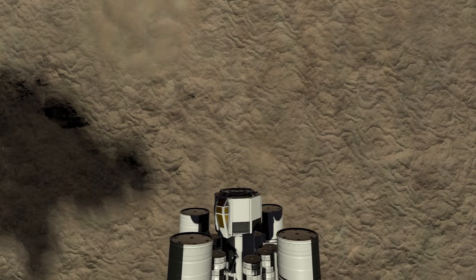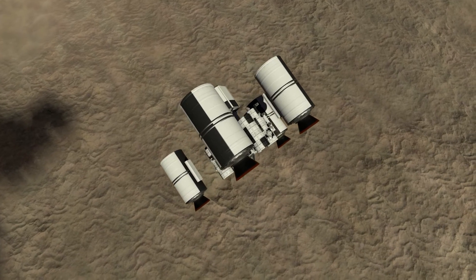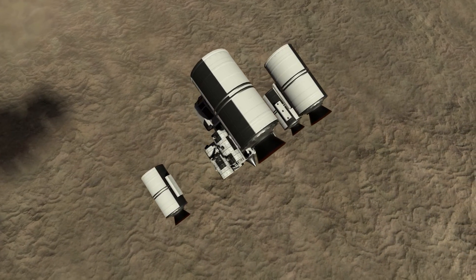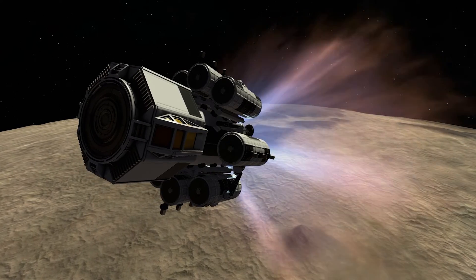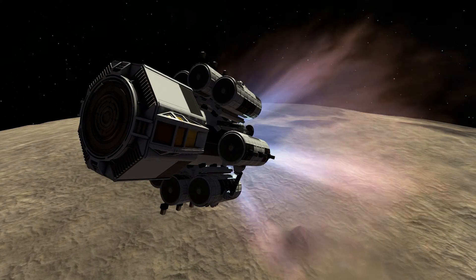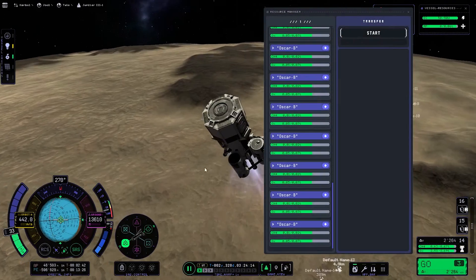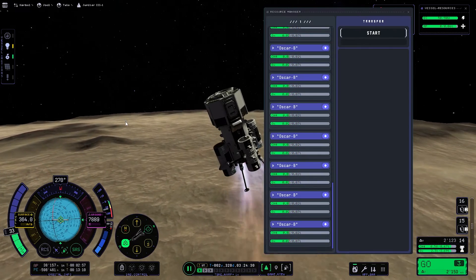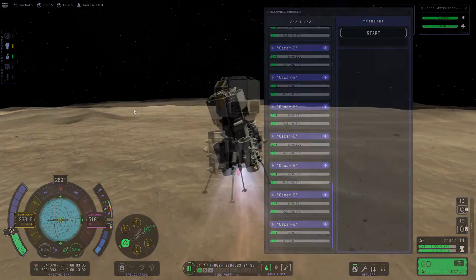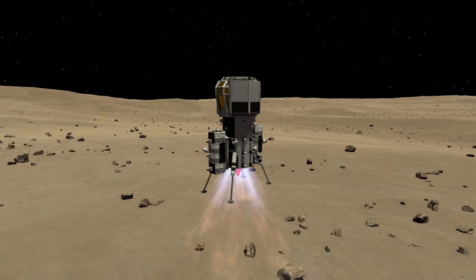We are now going to land on Tylo using the SRBs to deorbit ourselves, which is not the most usual way to deorbit. We are using an asparagus staging setup for the landing on Tylo itself. Asparagus staging is very efficient, especially for Tylo landers. In KSP2 the lander looks kind of weird because whenever a side booster detaches due to asparagus staging, the fuel ducts stay on the side — so it looks like there are many pimples on the side of the lander.